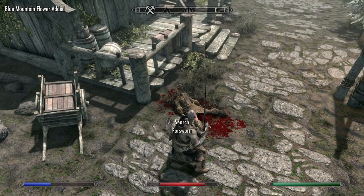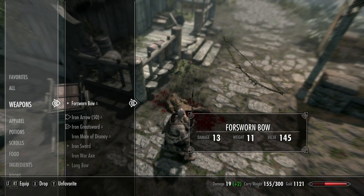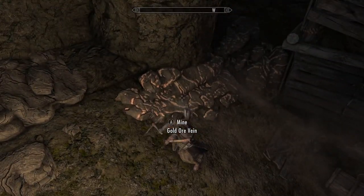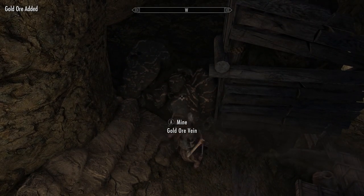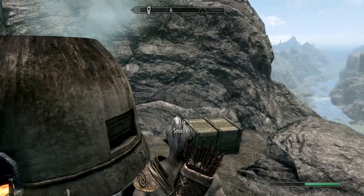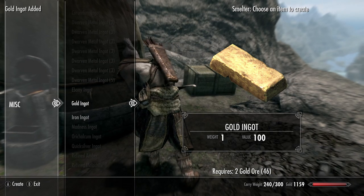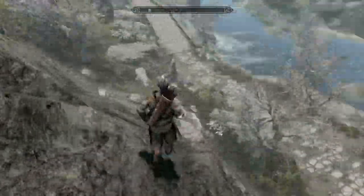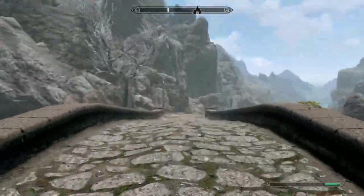There's a Force Bow here which does the same damage as an Elven bow — great to get because we won't be able to cast Bound Bow straight away. Once Kolgskegger Mine is cleared we get all the gold out. This is also good for Smithing if we can find some valuable gems.